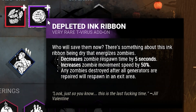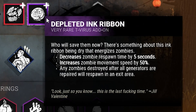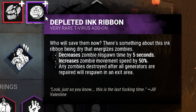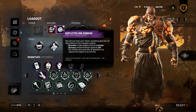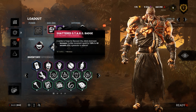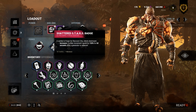Then we pair this with the Depleted Ink Ribbon, which decreases the respawn time by 5 seconds but increases the movement speed by 50% for all zombies. Any zombies destroyed after all the gens are done will spawn in the exit gate. So we have base 50% right here, and then 150% after the gens are finished. I don't know if they stack, but regardless, they'll be fast all the time through.